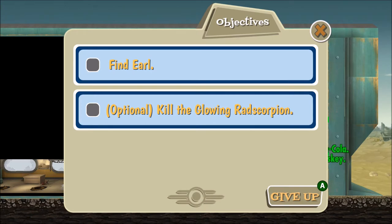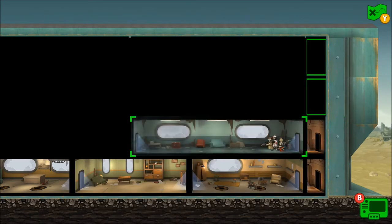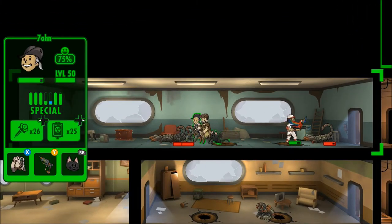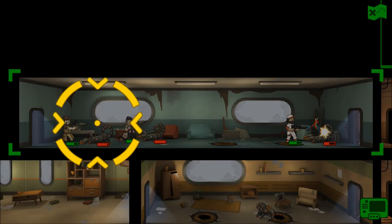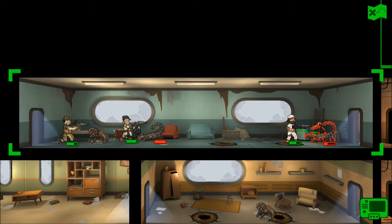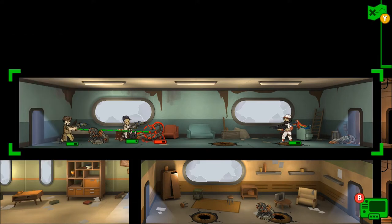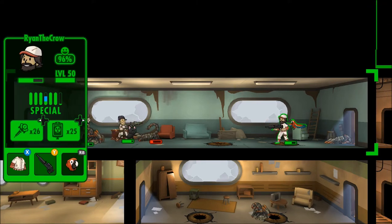What do we actually have to do? We have to find Earl and kill the glowing Radscorpion — we are definitely taking that thing out, not letting it live and destroy other people. Another three — let's target the back one first. We'll use VATS to clear it out, slim down the odds a little bit and then keep going forward. One more Radscorpion remains — Ryan's still got his parrot, he's had that parrot since like day one.